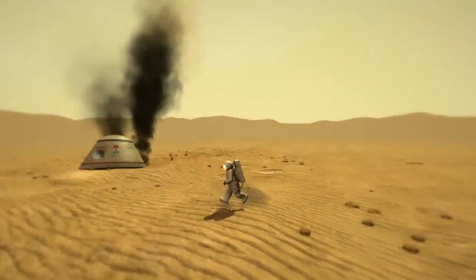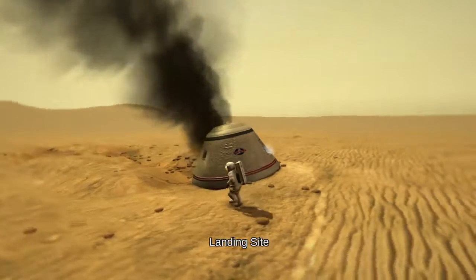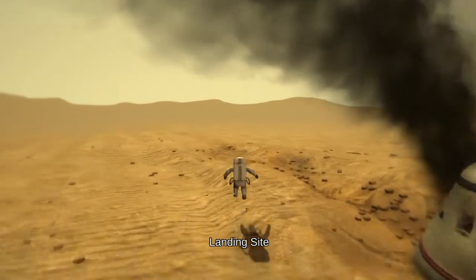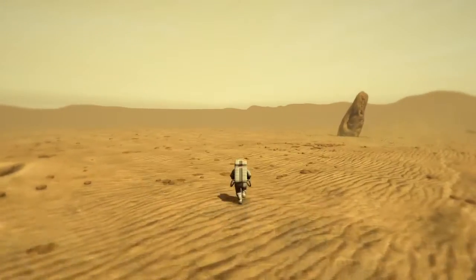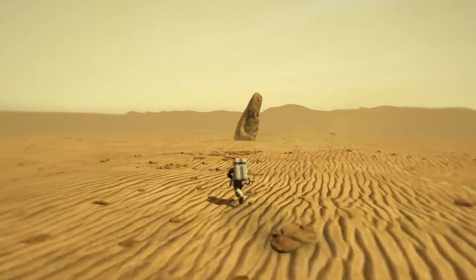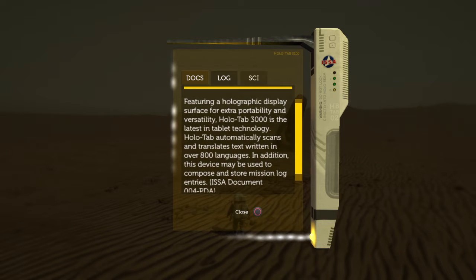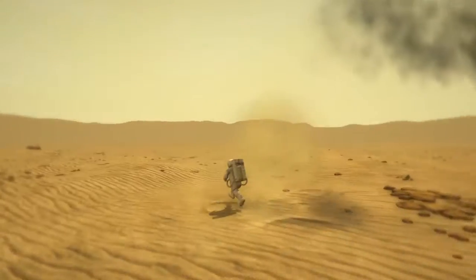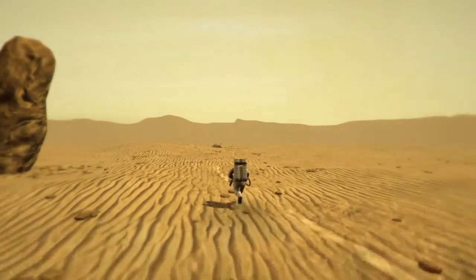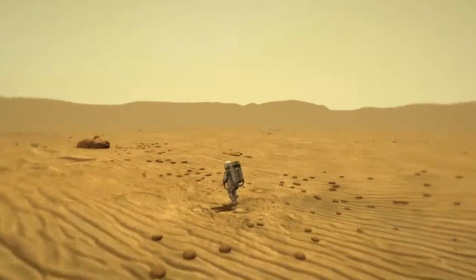Seems like any space or sci-fi game that starts with a crash. Alright, so what are the buttons? X is jump, triggers don't do anything, flashlight... okay so circle is our menu. I guess we need to explore and figure out what's going on. There's no map, no objectives, nothing to tell you where to go.